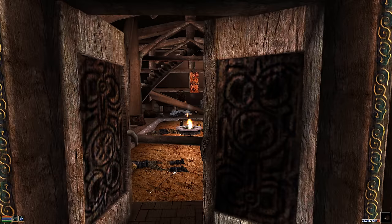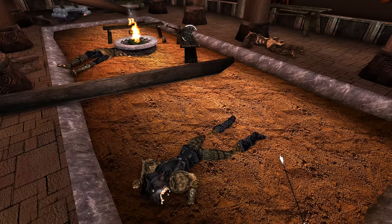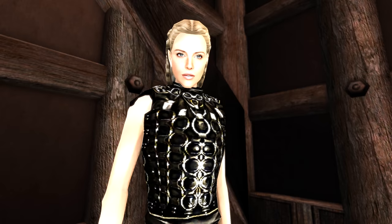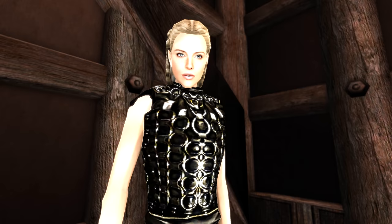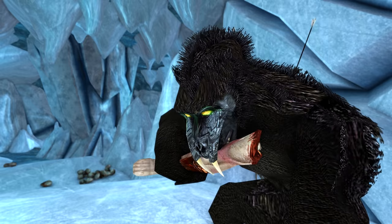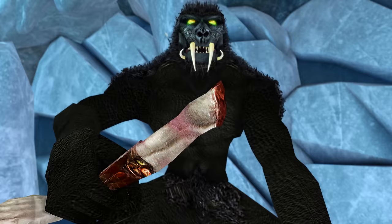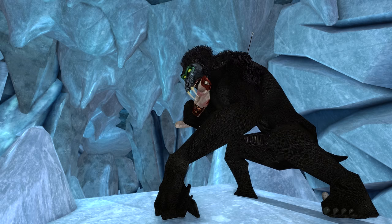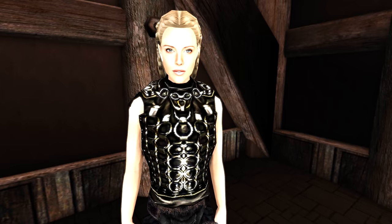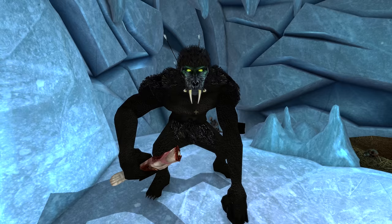During or after the Skull Test of Strength, visiting the Thirsk Mead Hall reveals almost everyone dead — arrows line the walls, corpses line the floors. The sole survivor, Svenja Snowsong, tells us they were attacked by a creature known as the Ure Frikt, whose name means 'beast fear' in Norwegian. This mythical creature is rumoured to live near Lake Fjelding, and sure enough at the lake's edge is its lair. The Ure Frikt appears again in Elder Scrolls IV Oblivion — check that video for more.